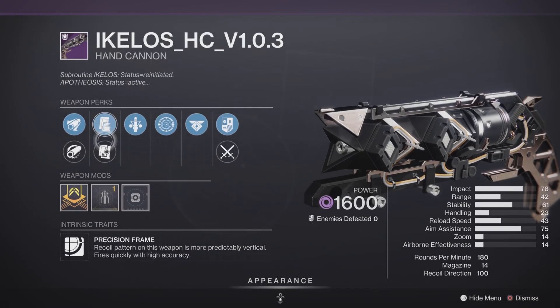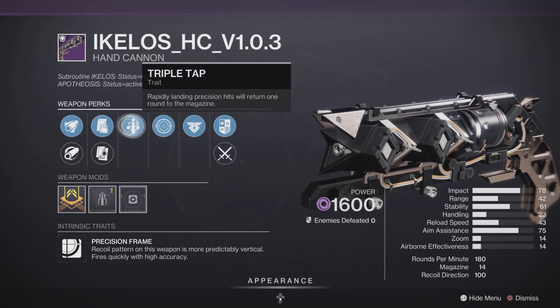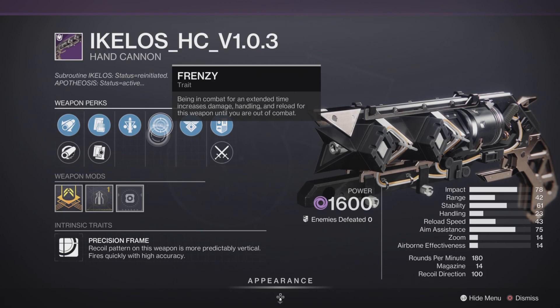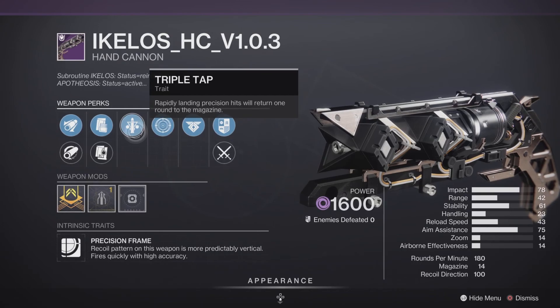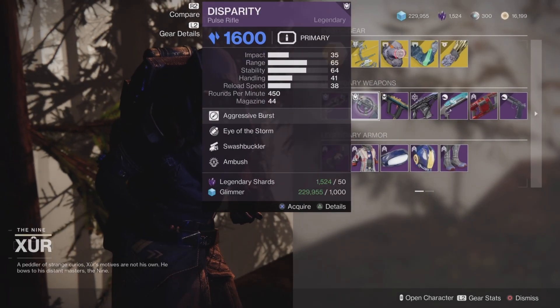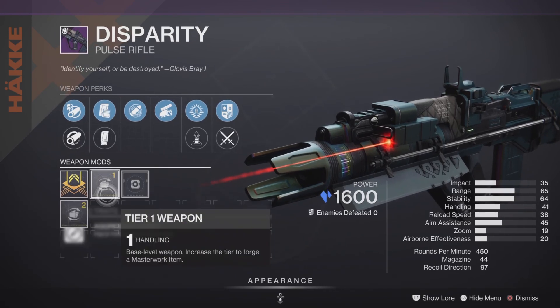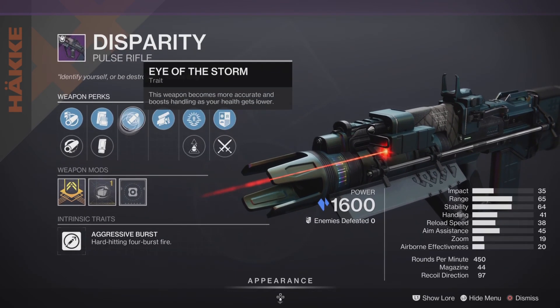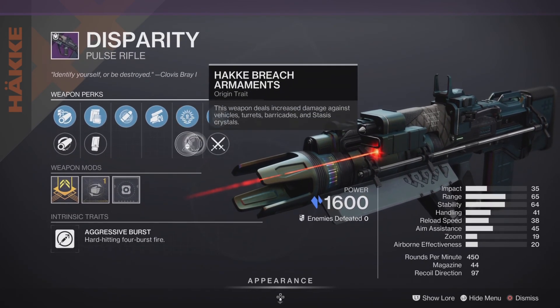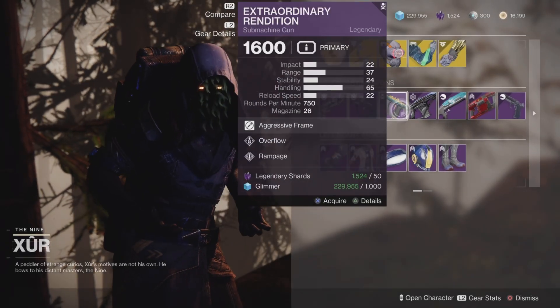Our legendaries this week: first off, we have the Aikilos Hand Cannon version 1.0.3 with a Stability Masterwork — 180 RPM with some decent traits. I love Frenzy, so it makes it definitely a pickup if you don't have this one; it should be pretty good in PvE and in PvP. We also have the Disparity Pulse Rifle — 450 RPM with the Handling Masterwork — with Swashbuckler and a hybrid roll. Should be pretty good in PvE and in PvP. Pick it up if you don't have it and you need a little bit of stasis damage.